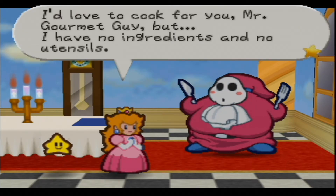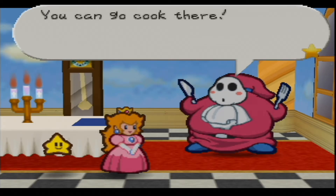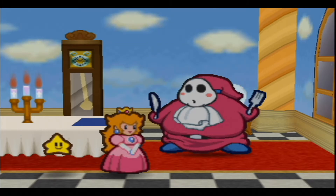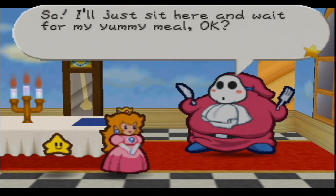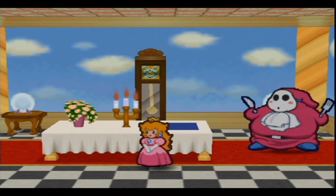'I'd love to cook for you, Mister Gourmet Guy, but I have no ingredients and no utensils.' 'Oh, that's no problem — there's a kitchen one floor below us, it's five star. You can go cook there — here you go, you'll need this key to open up the door downstairs. Now you can get to the kitchen.' So we get the castle key. 'I'll just sit here and wait for my yummy meal okay — oh yeah, I forgot, there's plenty of guards downstairs so be careful.'